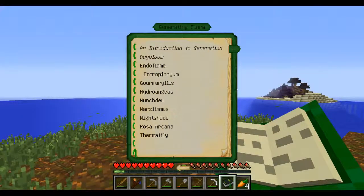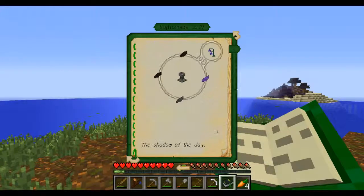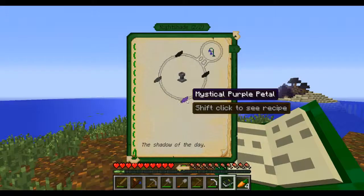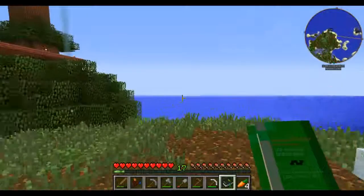Nightshade — Nightshade is a dark counterpart of the Daybloom. It generates mana passively in any situation the Daybloom cannot, as long as it's nighttime, albeit at half the speed. Similarly to their shining counterpart, they suffer from diminishing returns from having an adjacent flower. Black, gray, and purple.